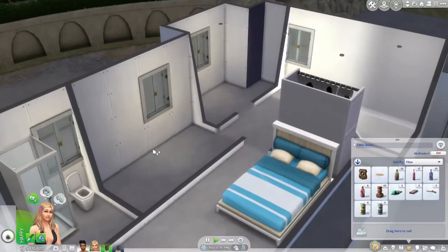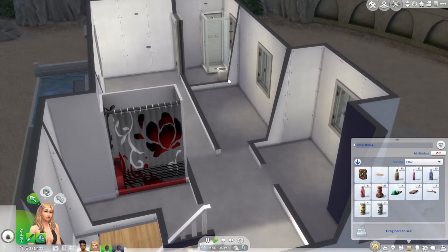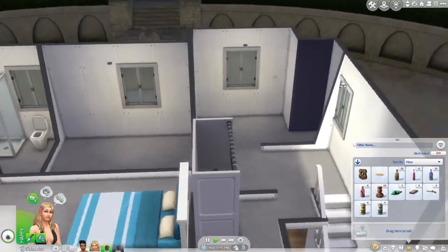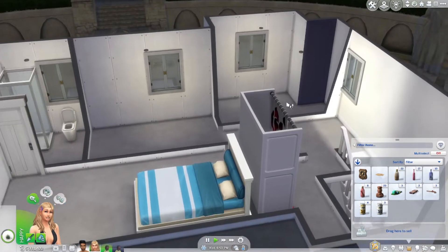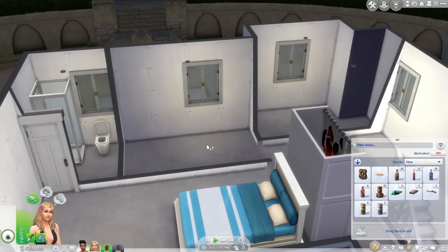I wanted to do bunk beds in the rooms, but I'm thinking now it's just going to be too small either way. These rooms are going to be so small because the bed takes up this whole tile, leaving only a little walk space. So I think we can do a bed here and then a desk here — that's for when they're kids. Maybe they can both just hang out as toddlers to begin with. I think we'll just do single beds.